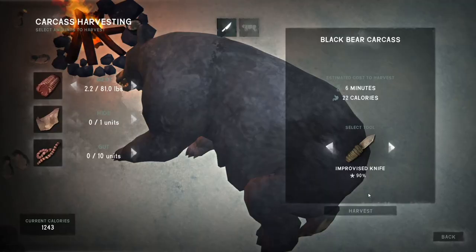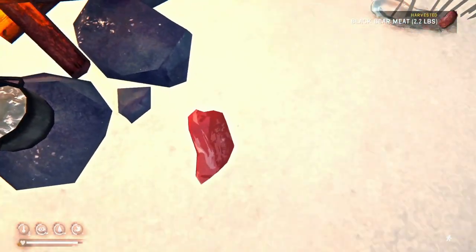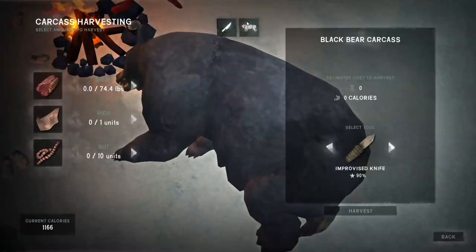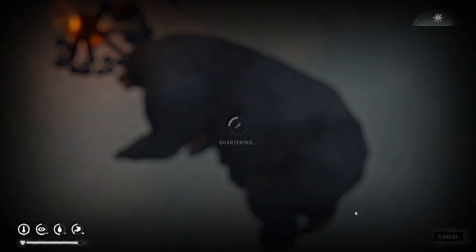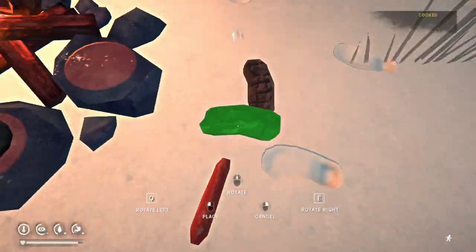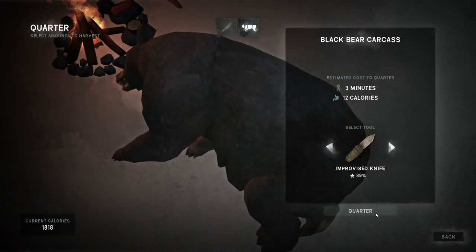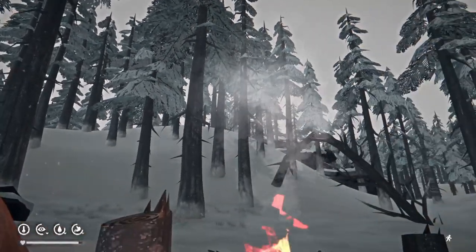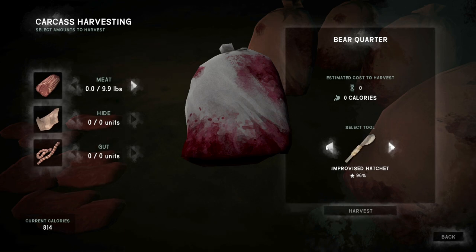After you've killed the bear and you're ready to start harvesting, in most cases you'll be making a campfire to stay warm. The best thing to do is saw off some meat right away to get that cooking, and once you have enough meat to keep your campfire busy, start quartering the animal — quarter it all the way until it's almost finished. This way if the weather unexpectedly changes and you have to leave quickly, you can finish the quartering almost instantly and take the hide and guts to nearby shelter.